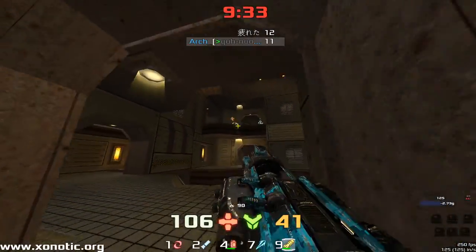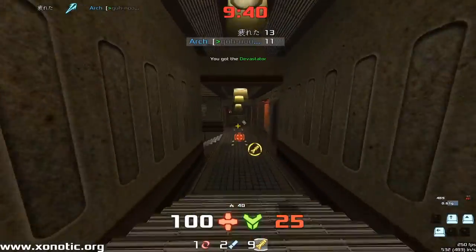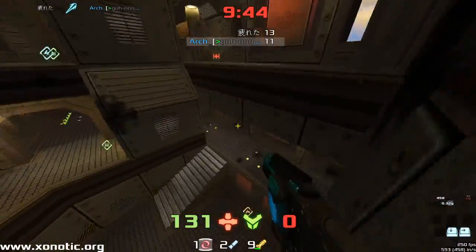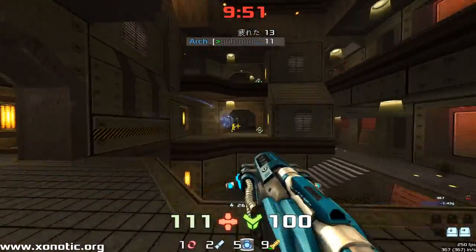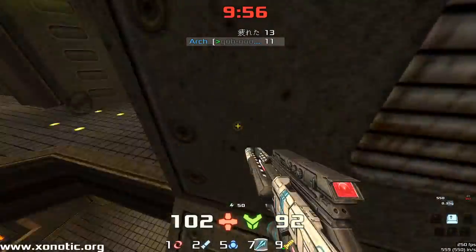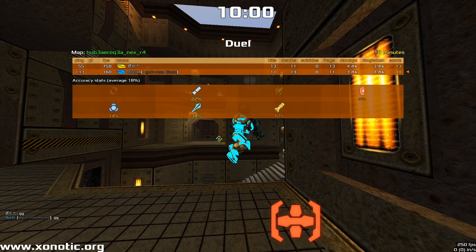A beautiful flick shot — we didn't even see that because we only get 30-tick demos. Nice shot from Tommy. We've got 15 seconds left, two frags to make up. It's getting away from Arch and Tommy is playing a clever game. Now he can just spawn delay, so it's not going to happen. Tommy is holding in the corner, probably behind cover with the grenade launcher. And there we go — Tommy takes it, 13 to 11. Very close game, back and forth very quickly at the end.